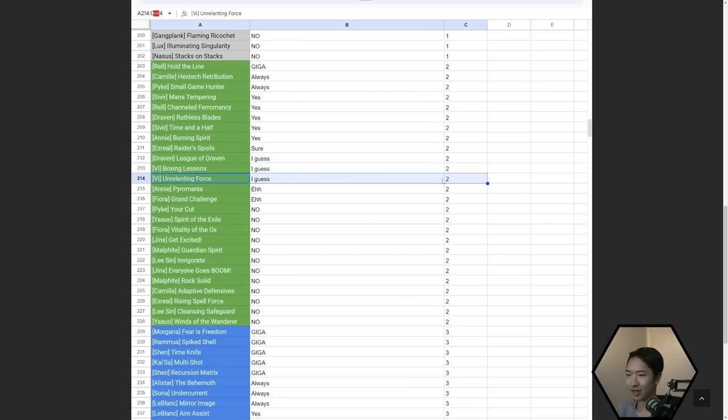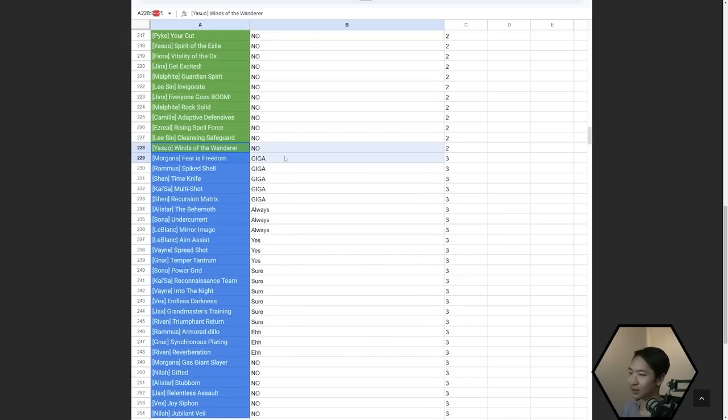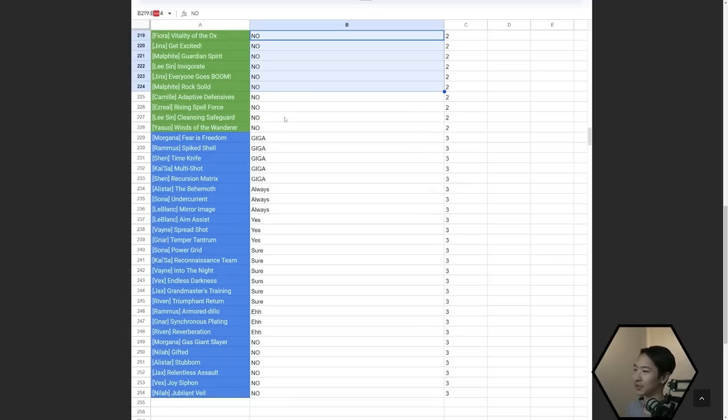The rest of the two-cost ones, when I say 'no,' it's more like only take them one out of every hundred games or something like that. Generally the ones at the bottom, you try not to take unless you have a billion copies of the unit. I've seen someone take Winds of the Wanderer with a Yasuo 2 before taking it and they went sixth. Your mileage may vary.